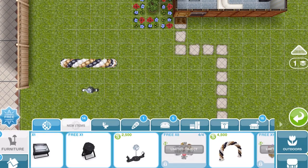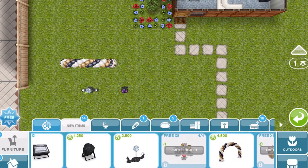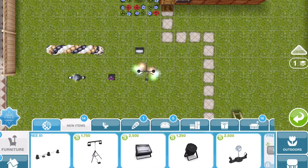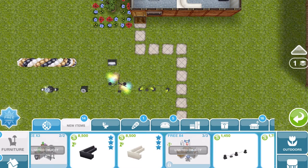We've got a disco ball, a party spotlight, a strobe light, and a party stand light. There are so many different lights - I can't wait to build a little party house with all of these!